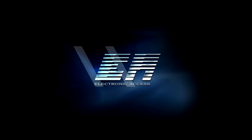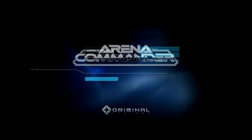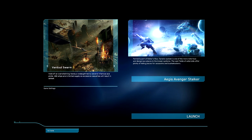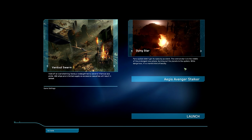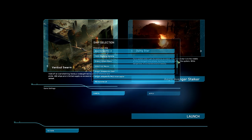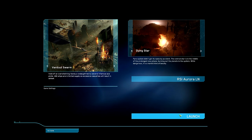Click on Electronic Access in the options, then click on Arena Commander. Click on Drone Sim and then select Vandal Swarm. We're going to use the Dying Star map and we're going to use one of our ships — an Aurora LN — but use whatever ship you have. We're using it because it has missiles, and even if your ship doesn't have missiles, I at least want to show you them in the tutorial.